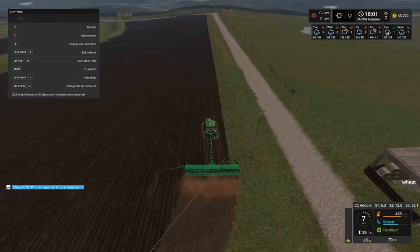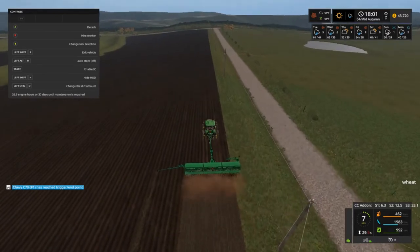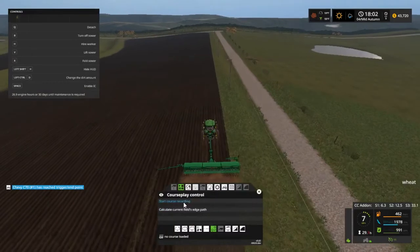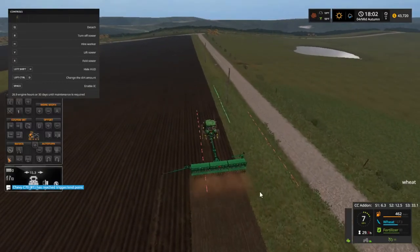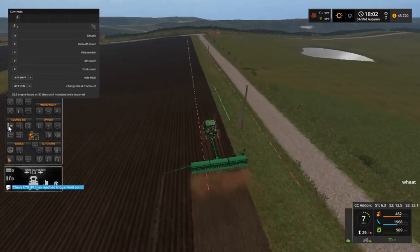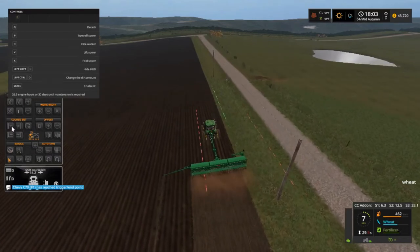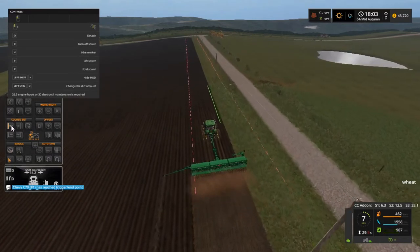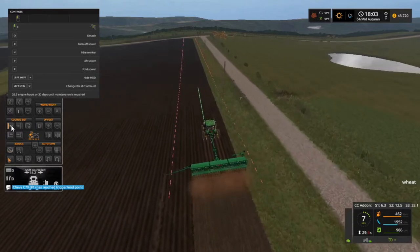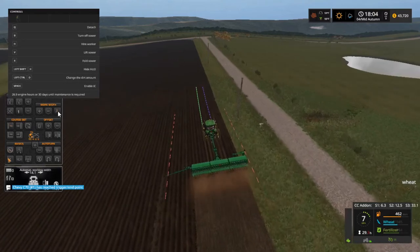Yeah, ridge markers work on this thing. But we do have GPS so I don't want that, I want this. So we're going to do auto, take that off, swing this bad boy over. That is not too cracked.